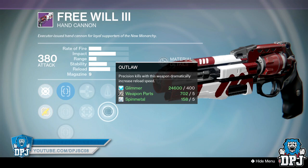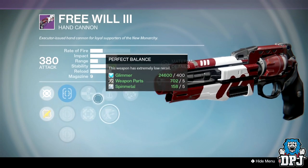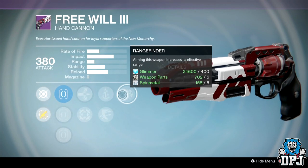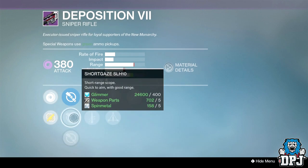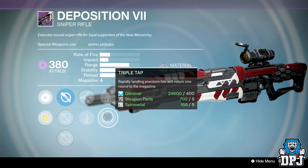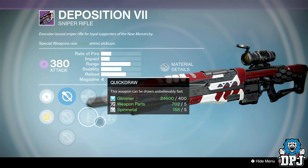Armour Piercing Rounds adds a bit of range but that's it. The sniper rifle is probably the best thing here — we've got Short Gaze, Quick Draw or Armour Piercing Rounds, Perfect Balance or Triple Tap with Unflinching. Not a bad sniper rifle roll at all, but there's just nothing else worth buying.